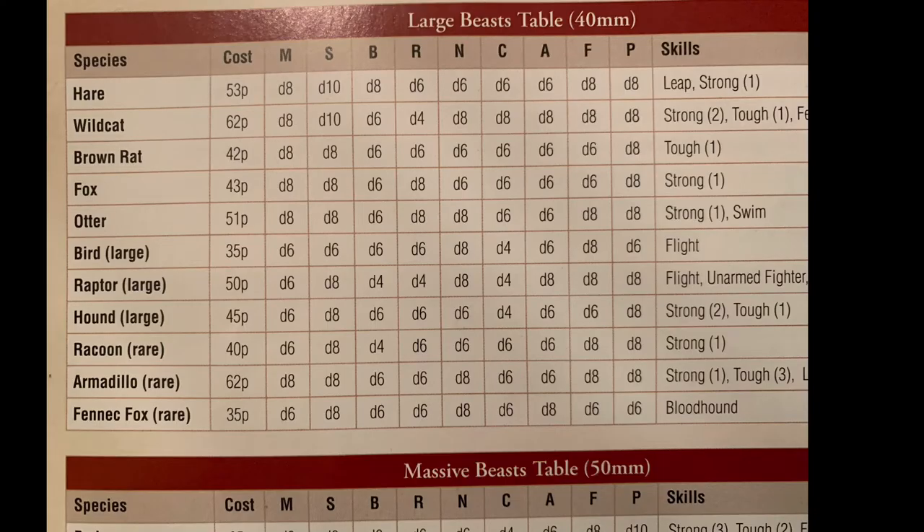Which of course is why we're gathered here today, and as you can see from the stats over here, they are large beasts, slightly on the pricier side at 51 points, but pretty good all-rounders. This is a game where the better you are, the advantage is built into the dice you roll — if you're not very good, you roll a d6, and it goes up to d8s, d10s, and you can advance the Necromunda-type table to d12s. So d8s are pretty solid.